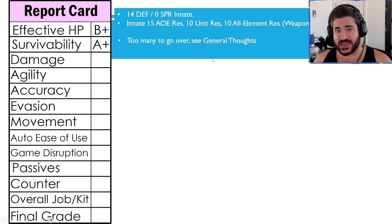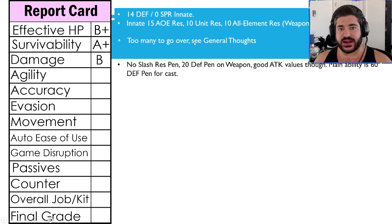Quite frankly there's too many things to go over on this slide — I have a whole section in the general thoughts in just a couple minutes talking about why this is an A+ grade for survivability. For damage, I'm going with a B here, and again this is more for tank comparisons, not overall damage comparisons. She's got no slash res pen innately — she does get 20 on a weapon — and her good attack that she'll spam the most often does allow another 60 on that cast only.